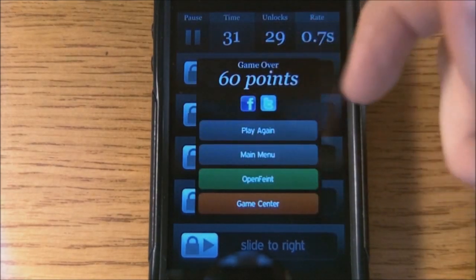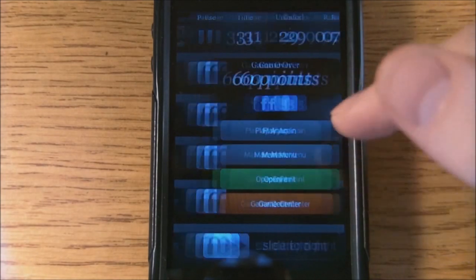You only lose if all the sections fill up — that's when the game's over. You can play again, go to Main Menu, Open Feint, or Game Center, and share on your social networks. So you go back to the Main Menu.